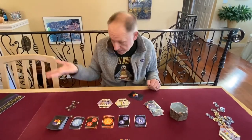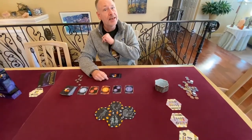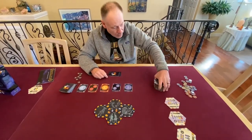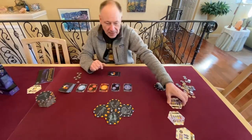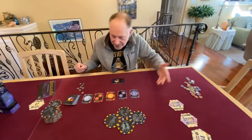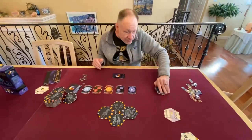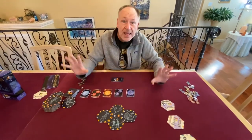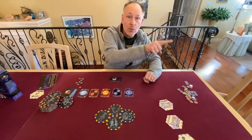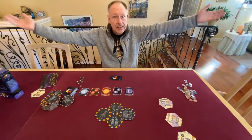That adds up to a lot of points — seven for the tile, two for Cetus, two for Aries, and two for the symbol matches. The game ends when you flip the last tile from the stack; that triggers the end of the game. Everybody gets one more turn, including the person that flipped the last tile, and then the game is over — add up all your points to see who wins.